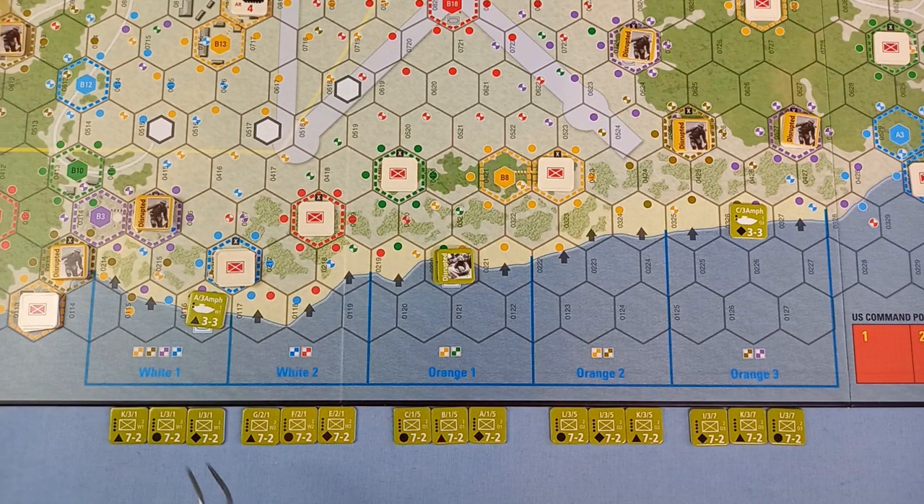All we've got to move are our three amphibious tanks. We're only allowed to perform two actions, unless they're a free action — no more than one action per unit. Later on, when there are stacked units, you can use one action to do something with that stack, but they've all got to do the same thing. Free actions apply to units with heroes or inspired markers, HQ units, an infantry unit that's landed on the beach doing a preservation move one hex.